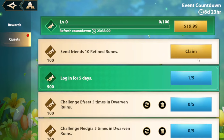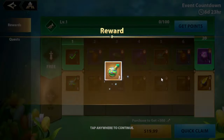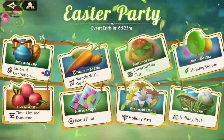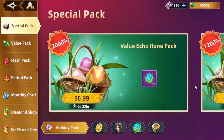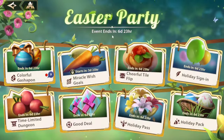Holiday pass — here is the holiday path. Claim the rewards. The path is for some extra summons. I would always get the battle path before this one. This is probably the least value of all the $20 packs. Finally, holiday packs — whatever you want to buy there.